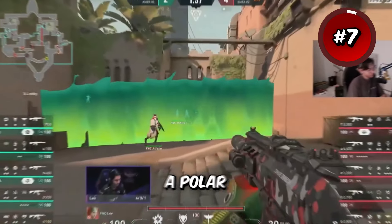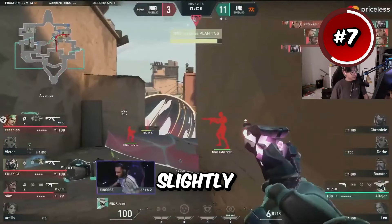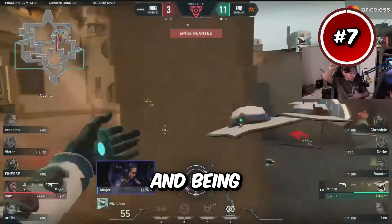Alpha Yara's dot crosshair is almost a polar opposite from Zekin's. He runs a very small dot with slightly less outline on the crosshair. This crosshair is ideal for precision and being a minimalist.